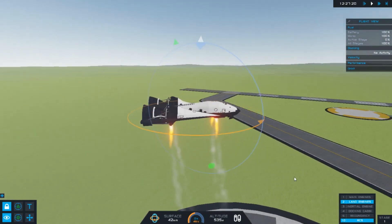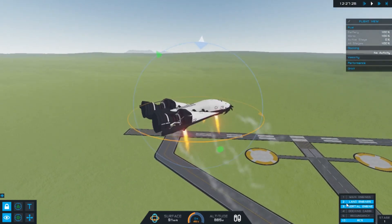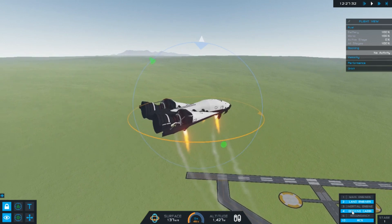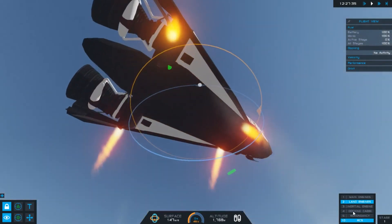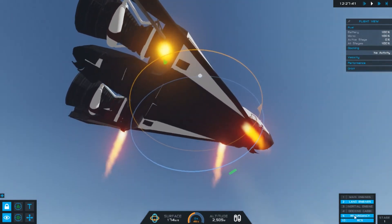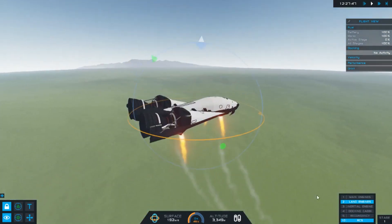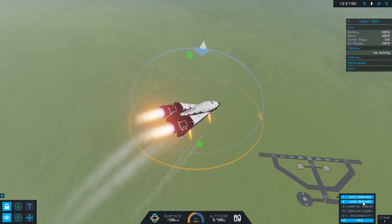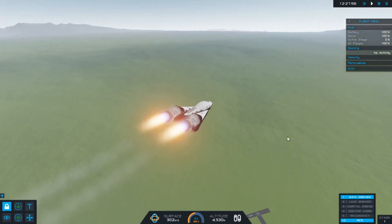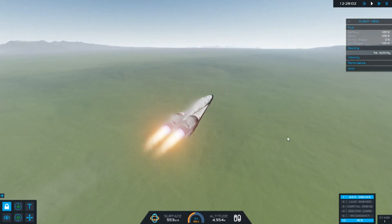Right, this is looking promising. Initial engines. Docking cabin — oh, that's cool, that opens up. Don't know what that does — it just opens things. Alright so let's try the main engines. Turn the land ones off. Oh, controls are backwards — always nice.